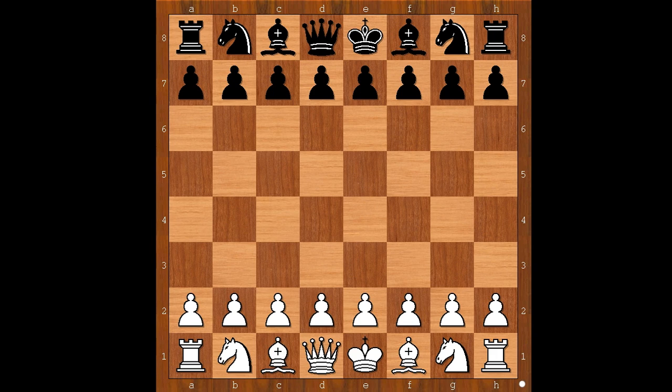Max Yu had the white pieces and he started with knight to f3. Lohmann played d5, and now c4. Is it going to be a Reti opening or maybe an English opening? It depends on what black does.